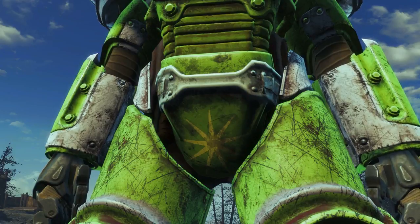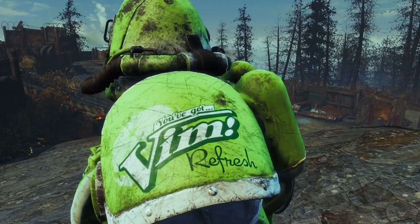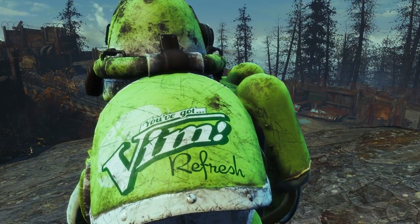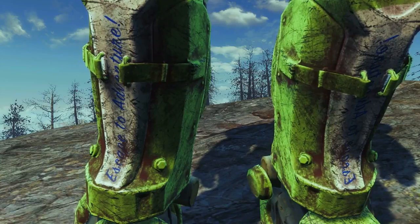A little bit further down it's good to see that they clearly marked the star of the show. On the pauldrons we have exactly the same decal that is found on the front of the chest piece. On the shins is written "Escape to Adventure" — so that's always good.